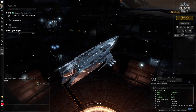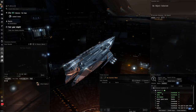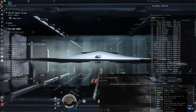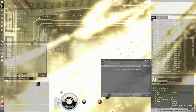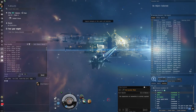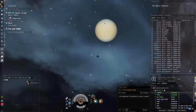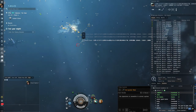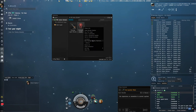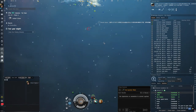We undock here and use our undock bookmarks from the previous videos to quickly get out. Abyssal Dead Space only works when you're far away from things — you can't activate it close to a station. If you right-click and try 'Use Filament,' you'll see that you need to be at least 1,000 kilometers away from a mobile depot or other deployable structure.